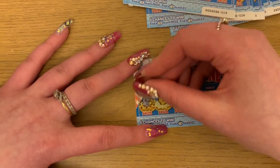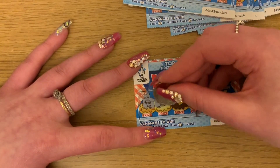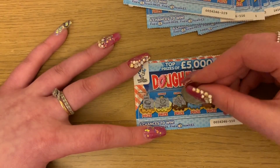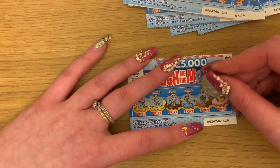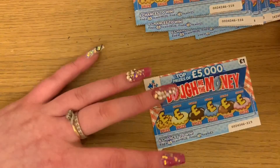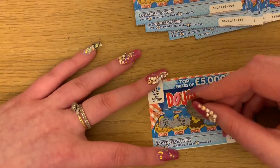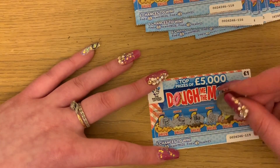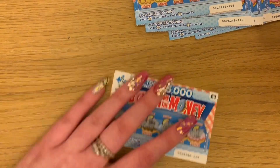Leave me some comments, let me know what you think. So we've got a queen, piggy bank, gold, cash, stack and pound — I'm not feeling that one. Then chest, queen, stack, gold, clover and a pound. So nothing on that one.